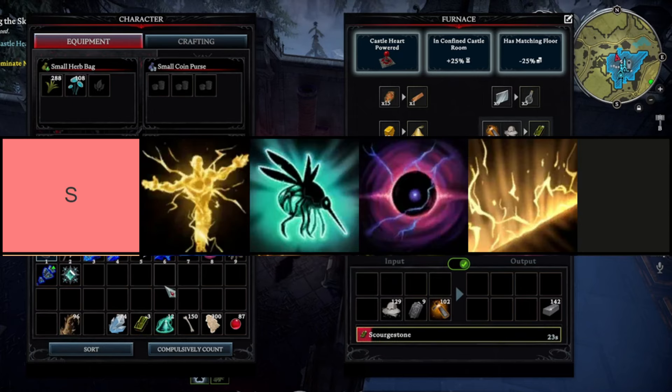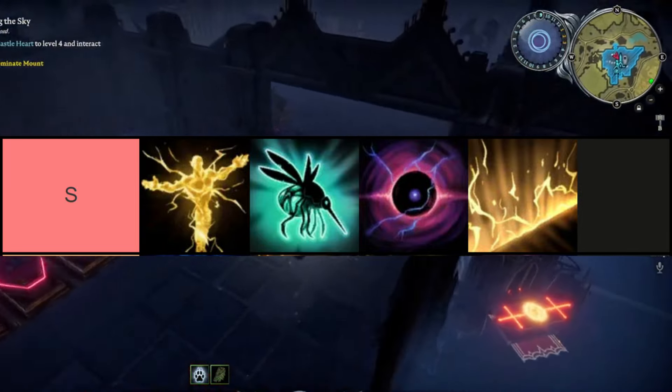The spells in this tier are in order from top left to bottom right: Discharge, Mosquito, Void, and Lightning Curtain.